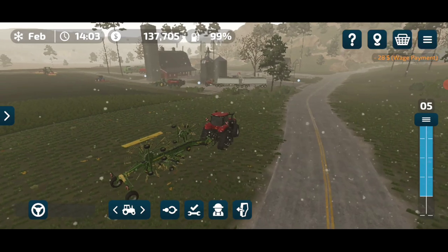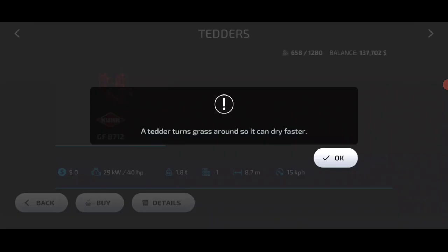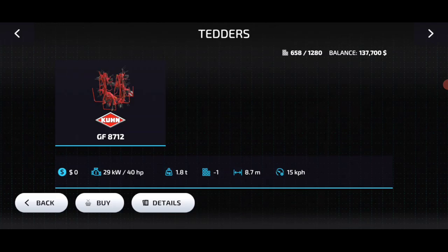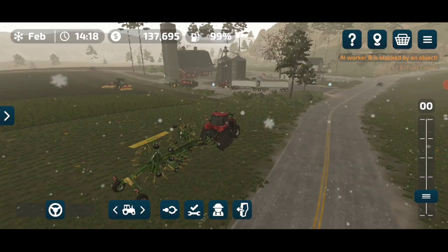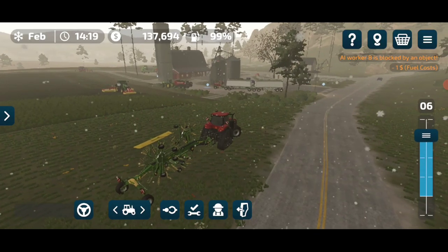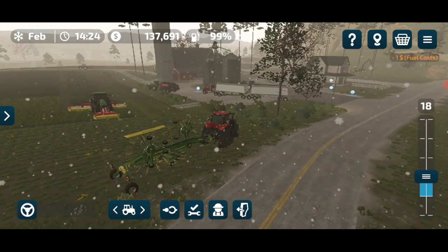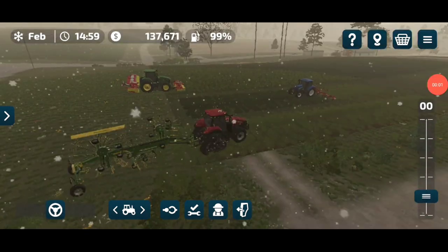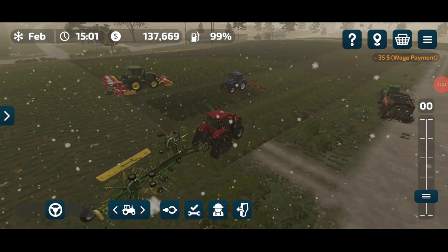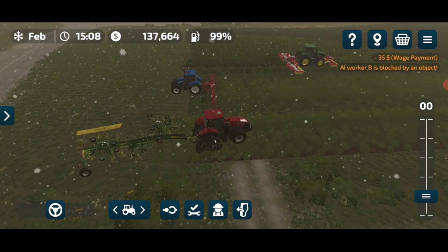The next tool required is windrowers. Windrowers arrange the grass or hay into a single row, which makes it easier to convert into bales. So we have run mowers to cut the grass, then tedders on it, and now we are running windrowers. Let me finish this second row and run the bot.